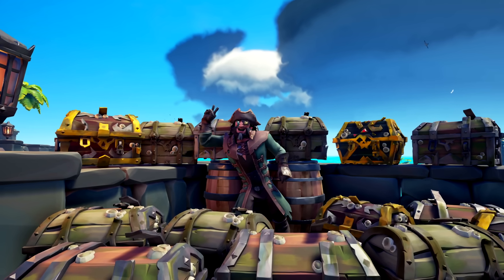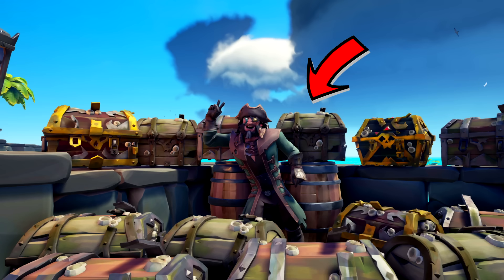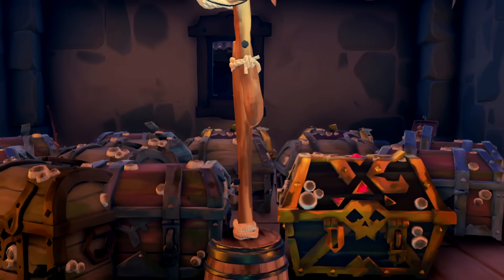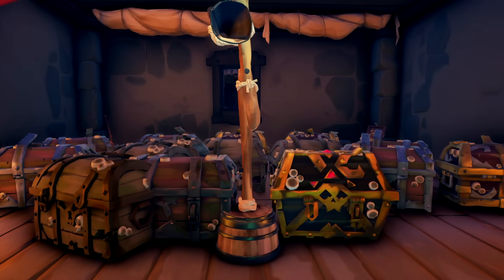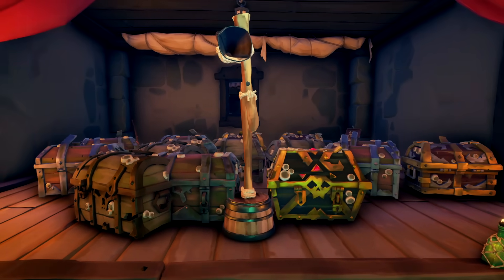Shipwreck loot only comes in five forms: Barnacle Captain Chests, Barnacle Marauders Chests, Barnacle Seafarers Chests, Barnacle Athena, and Celine Dion. In an average play session, you'll probably find two to four pieces of this loot, and newer players probably aren't aware that they've likely made it a fair distance into this commendation without even knowing it.